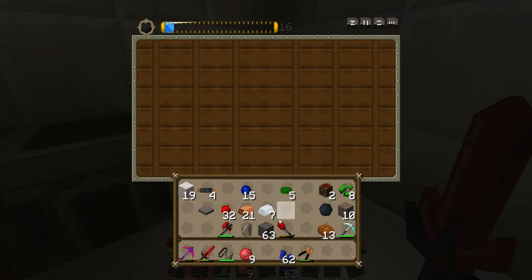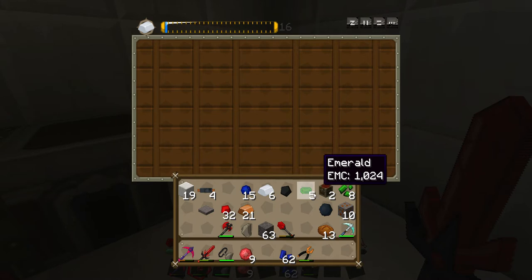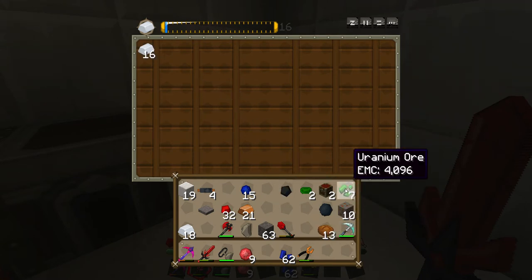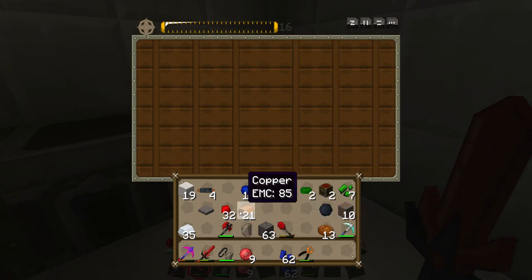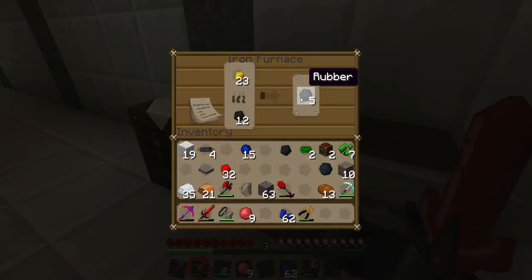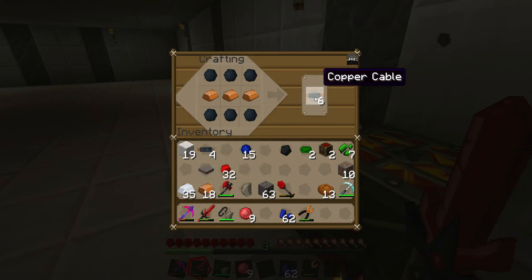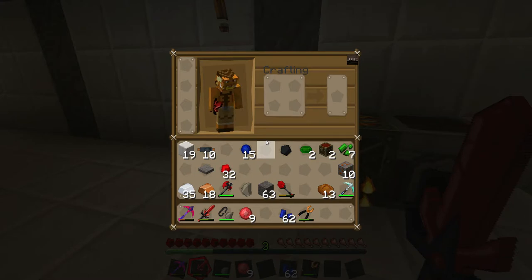I'm going to need all that rubber — it doesn't have an EMC value so it won't work in the condenser. Let's make more tin right now because that's what we need. We're also going to need more flint. There's 12. One uranium. Now we have 34 tin — 35 including this — and that's probably enough copper. We're going to need wires for the recipes for these things, and we're going to need refined iron.